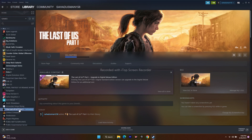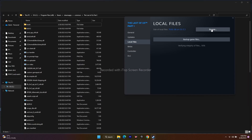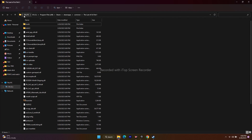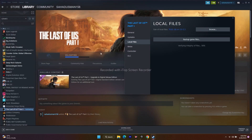There is also a shortcut to reach the installation folder directly from Steam. Right-click on the game, go to Properties, then Local Files, and click Browse. This will redirect you directly to the installation folder: This PC > Local Disk C > Program Files (x86) > Steam > SteamApps > Common > The Last of Us. From here, select the application and launch the game. This has worked for many users.